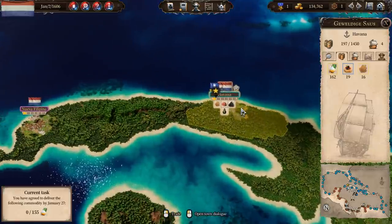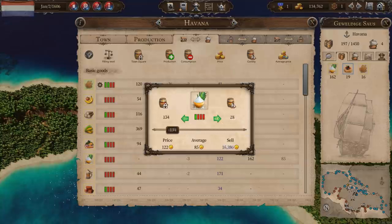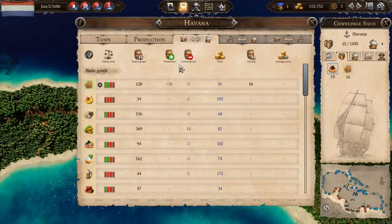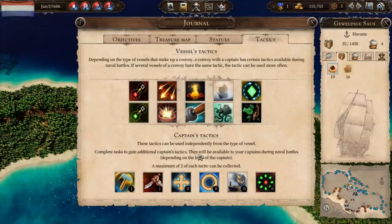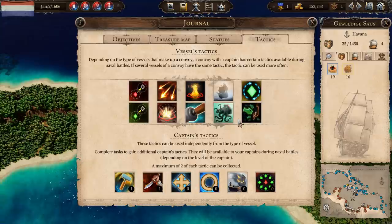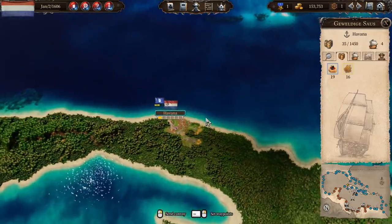Okay, so we're going to sail up to Havana and we're going to deliver sugar — boom! Received the tactic 'Ready to Board.' Oh nice! Now the 'Ready to Board' tactic, which I get in my journal — it gives us a 20% bonus on our strength when we're trying to board another ship. Awesome!